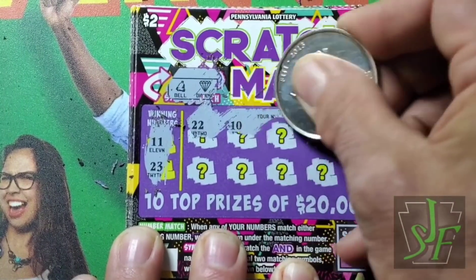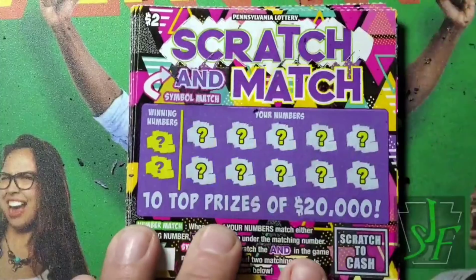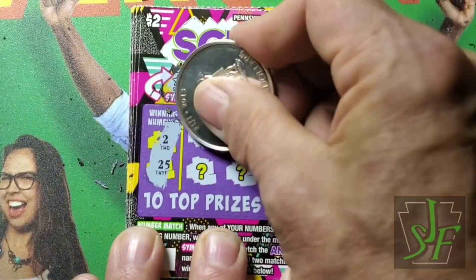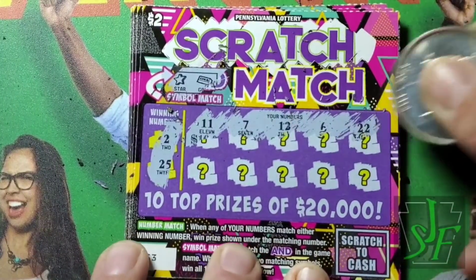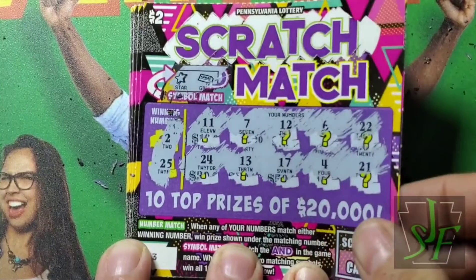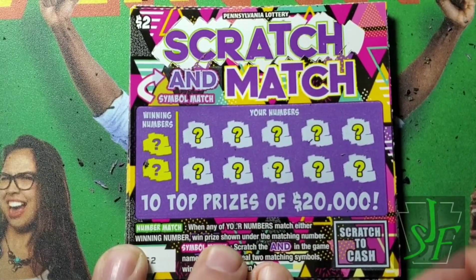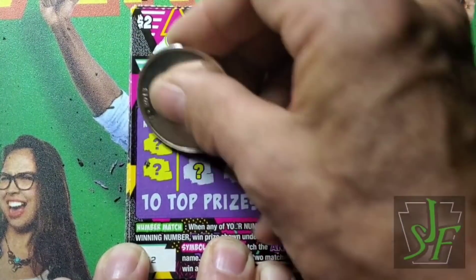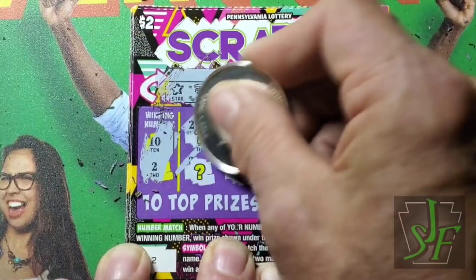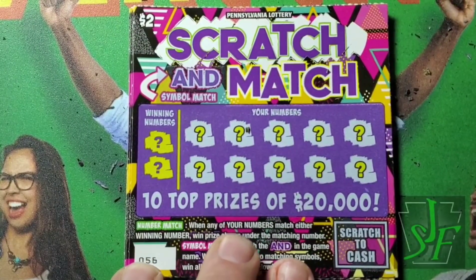Looking for 11 and 23. Star and gold bar — same thing — 225. That's not very good. Four losers in a row; let's try to avoid the fifth one. Star and coins, 10 and 2. No. Ticket 56 — we got five losers in a row on the Scratch and Match.